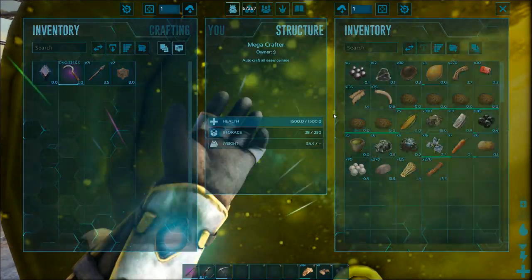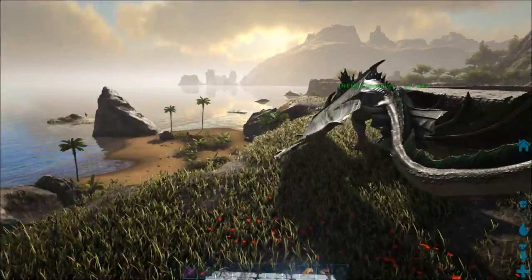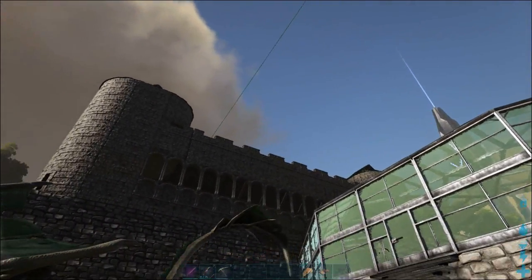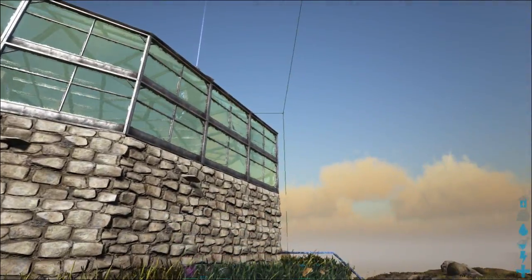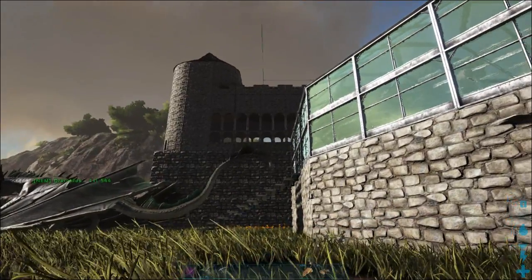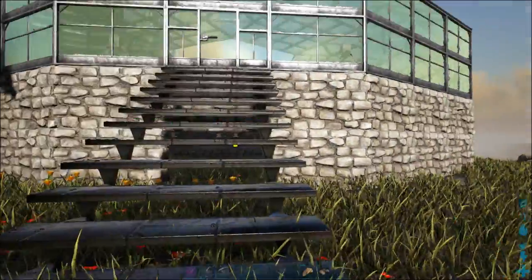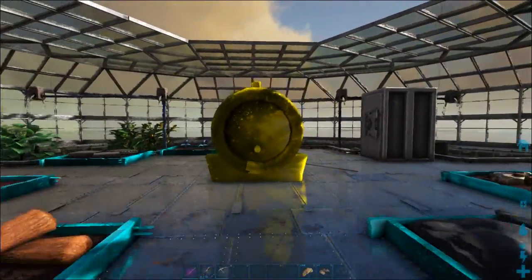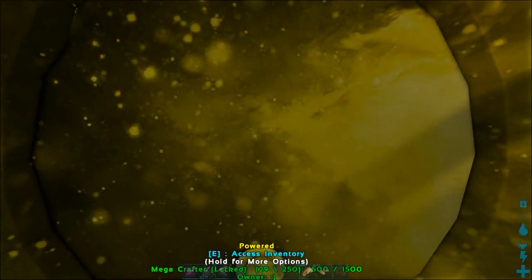The auto-collector has an area of effect — if I toggle the boundary markers we can see it's got a cube around it. If it's not in the center of the greenhouse it won't cover the entire greenhouse, so it has to be centered to pick up from all the plots inside. Toggle that back off, and I get all the materials collected in here.